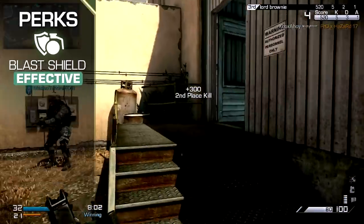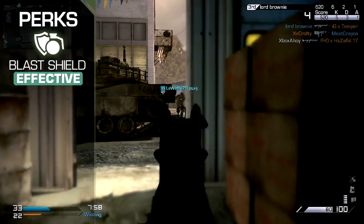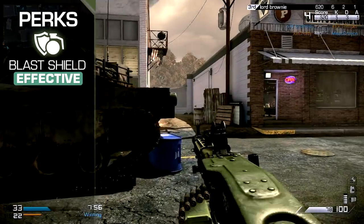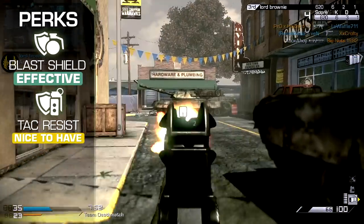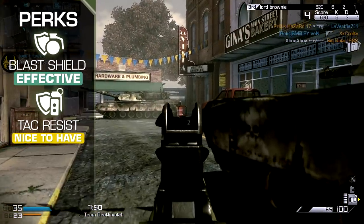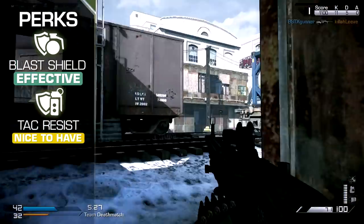For your perks, Blast Shield is perhaps the most sensible choice for any defensive set, with its resistance blunting your enemy's explosive options and forcing them into direct combat. Tack Resist is a great addendum, rounding out your defensive abilities to cover tactical grenades as well, and making sure your vision is always clear.